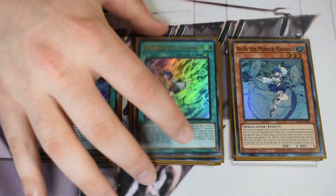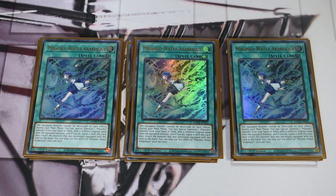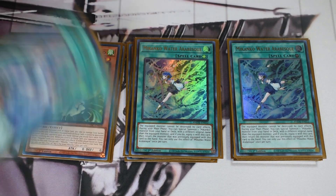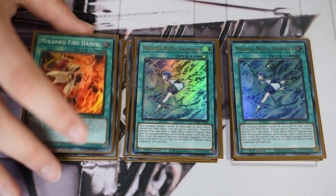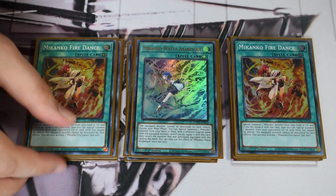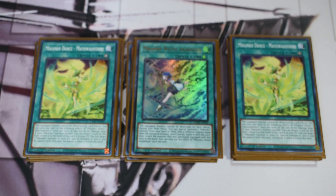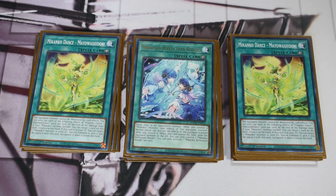For the Makanko spells, the best one is of course Arabisk. You equip it to something, it bounces whatever it's equipped to back to hand, then specials a Makanko from your deck and equips itself to that — basically summoning a Makanko from deck and triggering its effect to search or summon. The main use is with Kaijus: if they don't have interruption you bounce something for free, but typically you give them a Kaiju first and then do that.